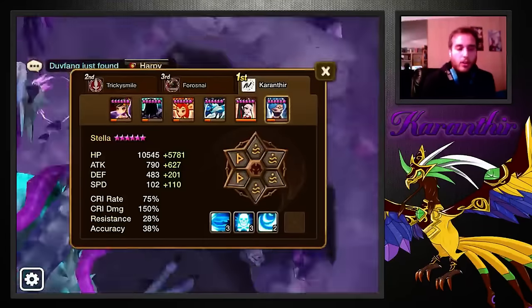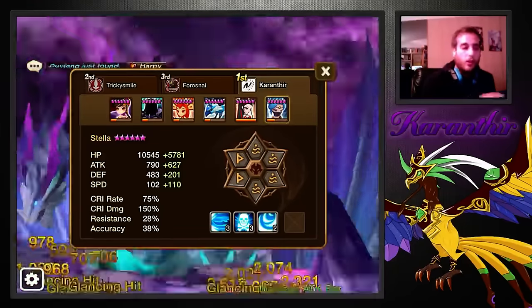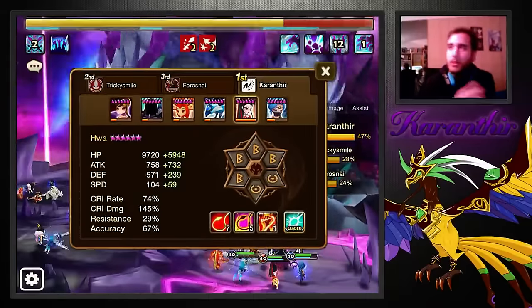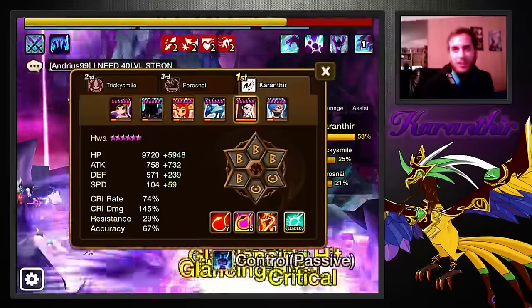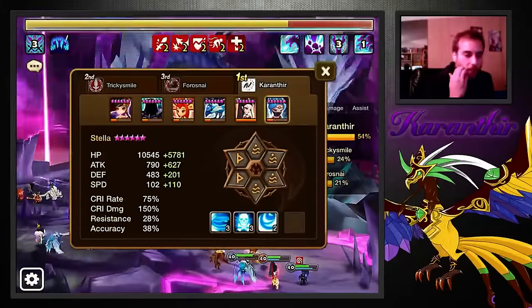Colleen, obviously. Kona, the cleanser — if he's fast enough, he can solo cleanse just fine. Hua with a speed rune. This is the same Hua as my Dragons and Necro Hua. She just has a speed rune here for Raids, because plus 20 speed is way too little. So we've got our little Stella here.